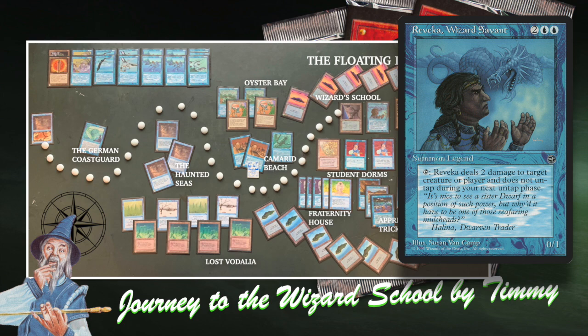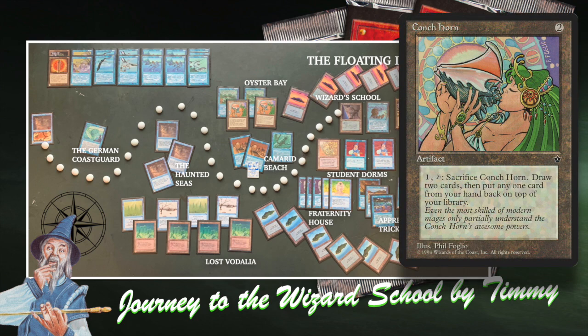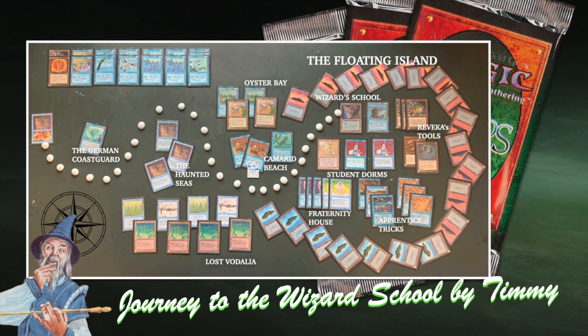Another trick I have with Merchant Scroll is using the card Conchhorn. Conchhorn is an interesting card — I believe it spiked very recently. It's a card from Fallen Empires, two to cast and one to sacrifice. You get to draw two cards, put them in your hand, and then choose a card to put back on top of your library. Imagine I've got too many lands — I use my Conchhorn, draw two cards, put one of my lands on top of my library. If I can then play a Merchant Scroll, I get to search my deck for an instant or interrupt, and then I can shuffle my library again — basically shuffling away a card I don't want. In a format like this, it's quite hard to draw into cards, so having a trick to draw cards and get rid of ones you don't need is actually going to be quite valuable in this matchup.